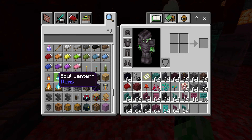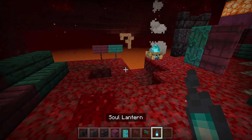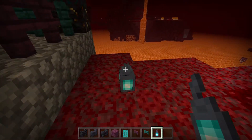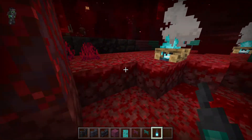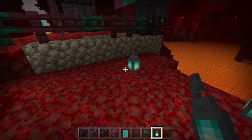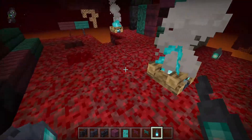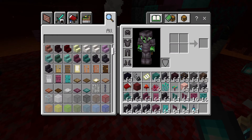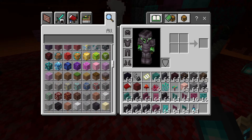Oh, they've also done it with lanterns! They've added blue Soul Lanterns — oh, look at these, they look really cool! These are kind of like the normal lanterns but with blue versions now. I do really like them. It would have been really cool if they did the same with torches as well...